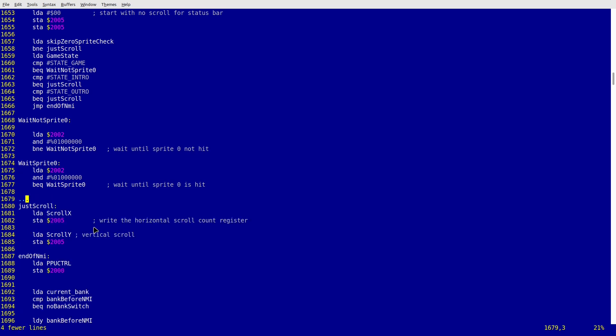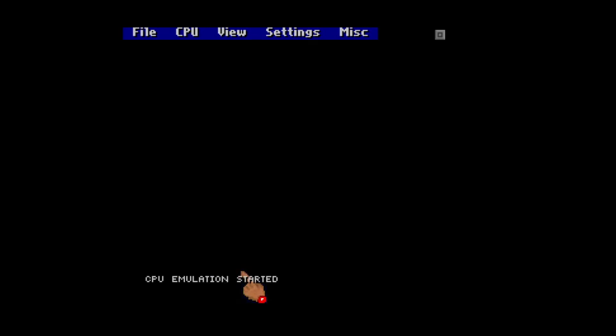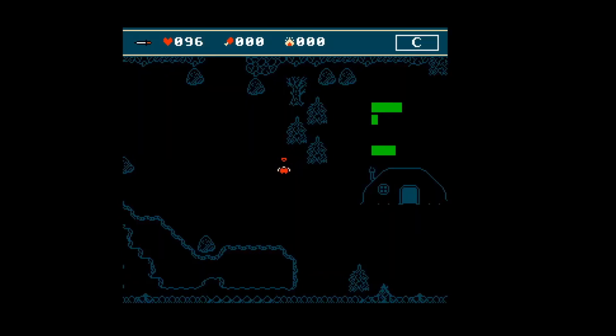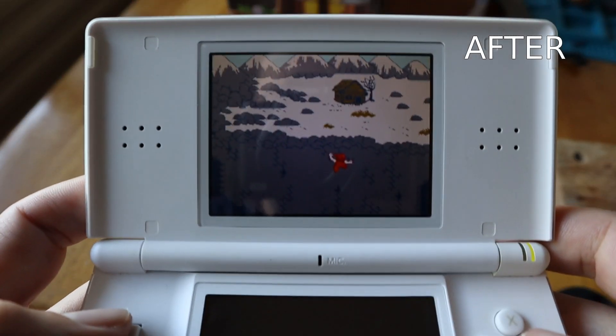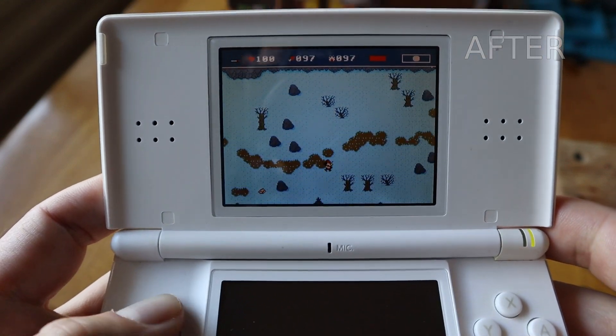When I removed the code that was doing the waiting, the game magically started working on these ancient and inaccurate emulators I mentioned before — like Nesticle or the NES emulator for the Nintendo DS. They used to give me a black screen after the intro cutscene, but not anymore. So I guess that was a small victory for me, because now I can play the game on my DS Lite.